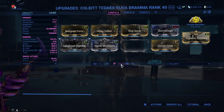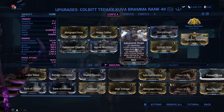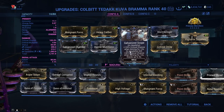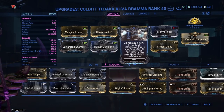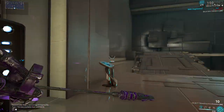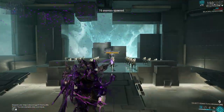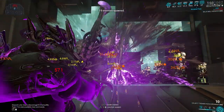Another mod option is Galvanized Scope — on headshot, 120 percent critical chance increase, and on headshot kill, 40 percent critical chance when aiming for 12 seconds, stacking up to five times. Let's test that out — since this is an AoE weapon we're mostly getting headshots, getting orange crits, and the enemies are dying like it's nothing.